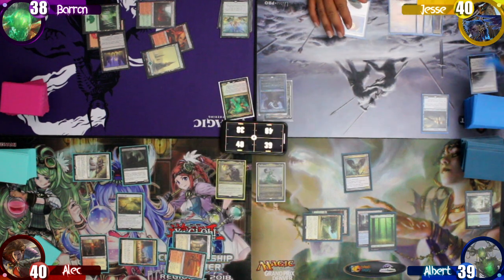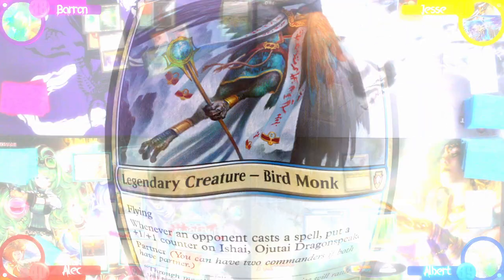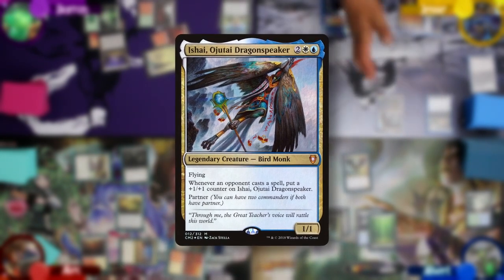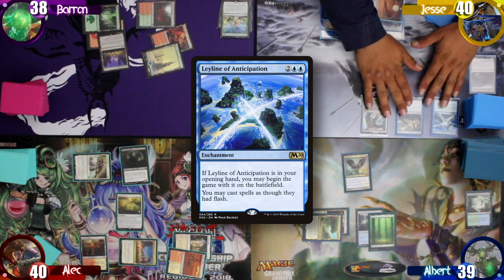Jesse untaps and draws for turn. He drops the Island he searched for, then taps four and floats one colorless to cast one of his commanders, Isshai, Ojutai Dragon Speaker. He then follows that up by casting Leyline of Anticipation, and ships the turn to me.